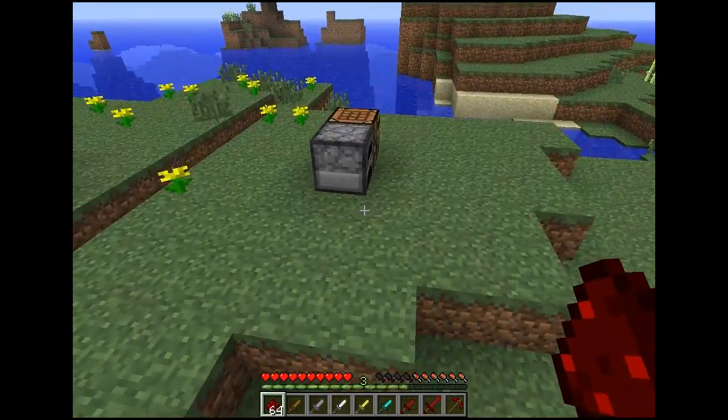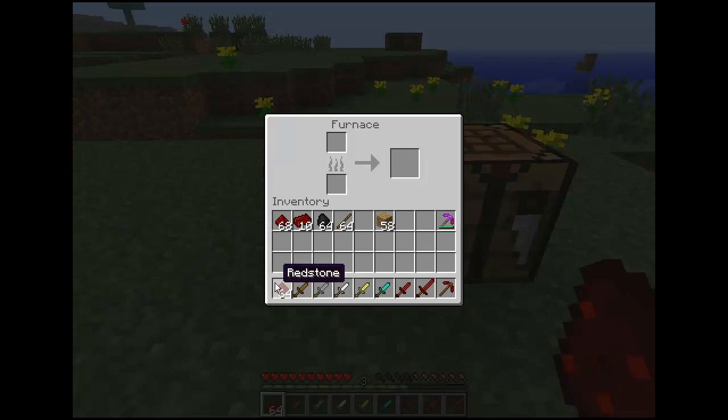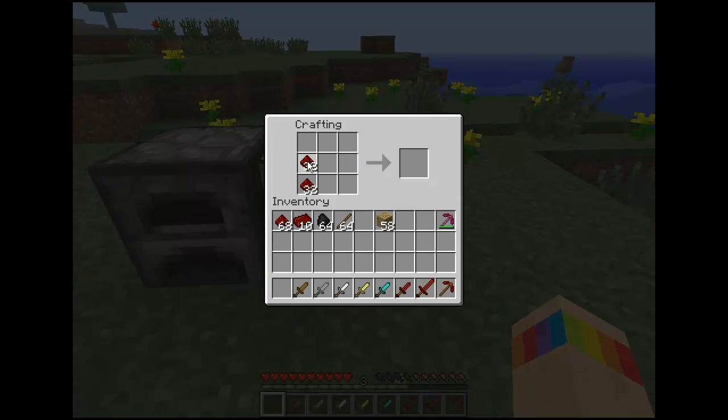Anyway, redstone - how you make it is, of course you mine the redstone. What I tried to do was smelt it, and that doesn't work. What you have to do is put your redstone like this, and you get ingots.